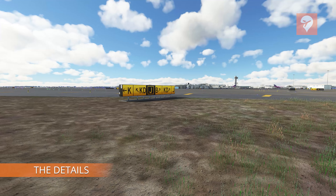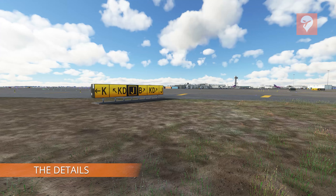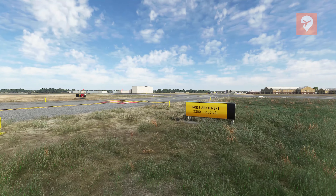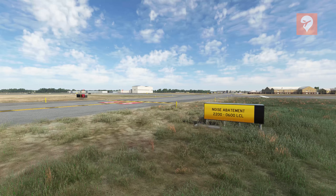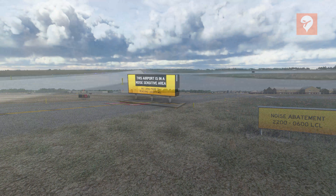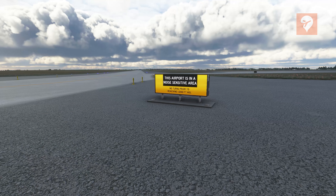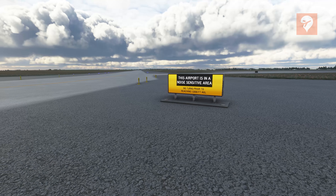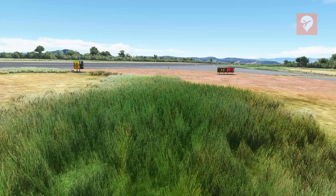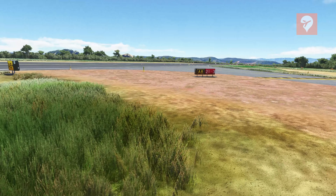With this product, there is effectively one model to look at here: the taxiway signs. The model itself looks pretty good. I wouldn't say it's anything special, but it gets the job done. The more important thing is what is on the sign itself, and I think this is where they've done really well. The textures on the sign look accurate to real-world textures and are clearly legible, also from a reasonable distance — about as far as you need when taxiing at an airport.